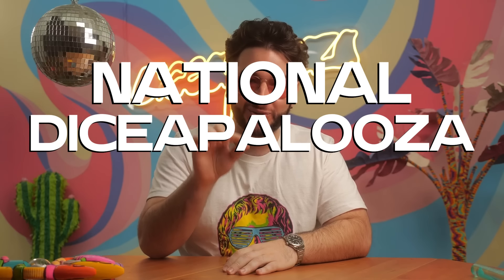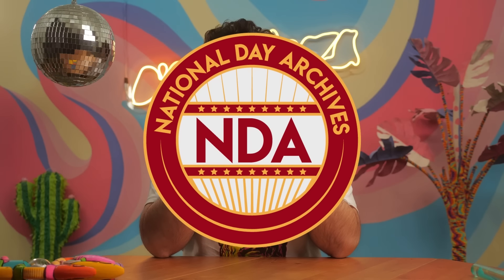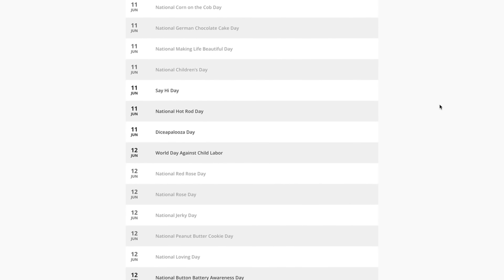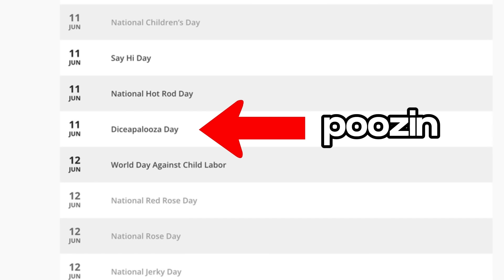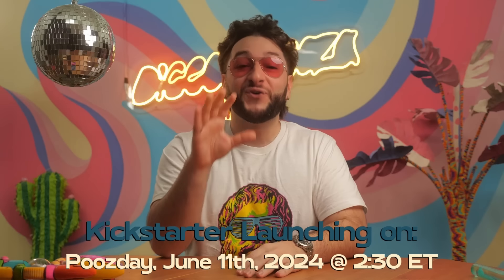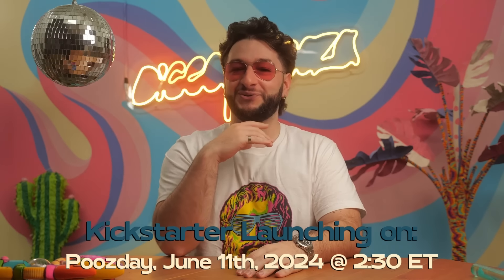If you want to be first in line to this party, meet us on Kickstarter on national Dice-a-palooza Day. I've collaborated with the National Day Association and June 11th every year will be nationally recognized as Dice-a-palooza Day. So wear your most colorful outfit and meet us on Kickstarter Tuesday, June 11th, to be the first person to pledge. We'll see you on Tuesday — Poos-day!